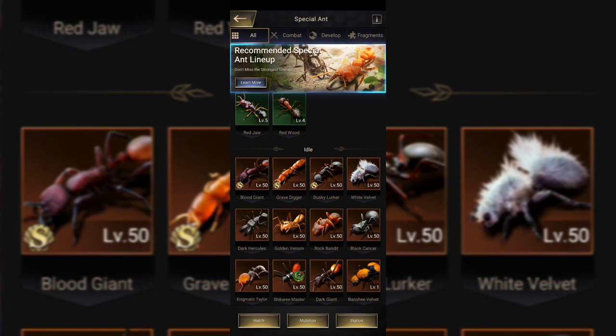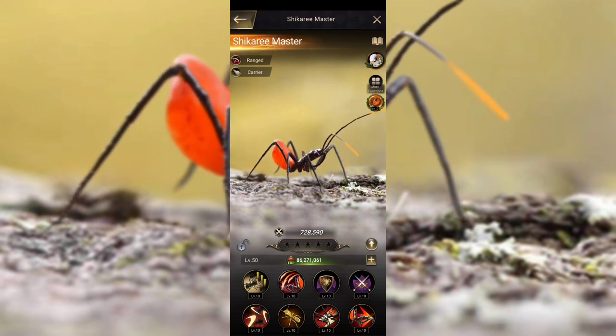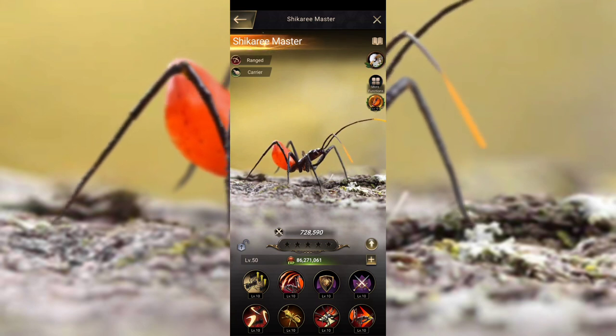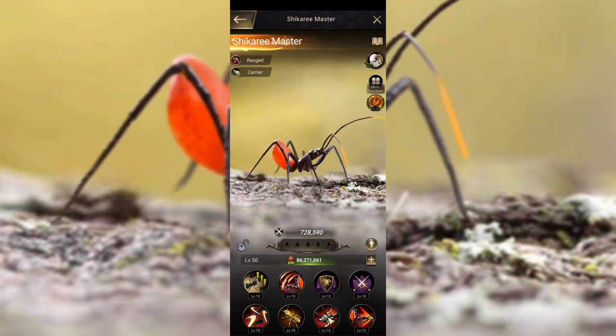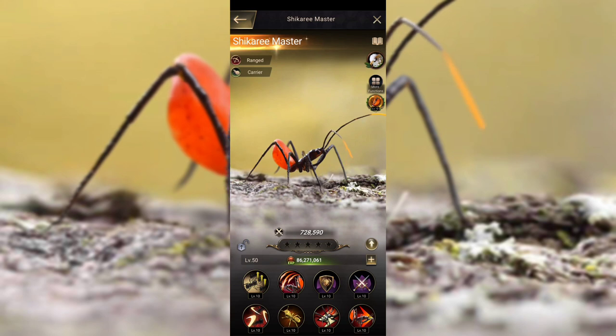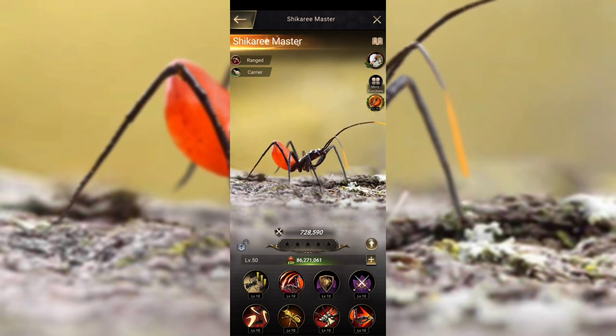Getting into the backline — the absolute best, and honestly your only option as a carrier, would be the Shikori Master. Shikori Master is very high DPS, one of the highest DPS in the game as well. It's a very well-rounded ant and it packs a punch. With the Golden Crystal and Shikori combo, you have a lot of avenues opened up for getting that first hit in and actually winning as a carrier, because they almost always get that first hit in.